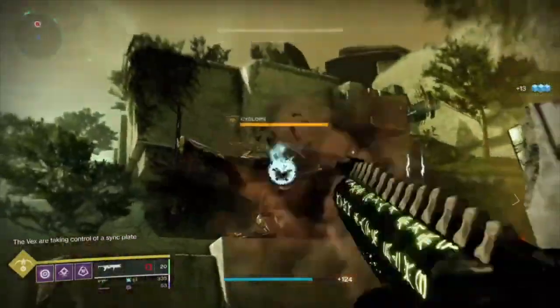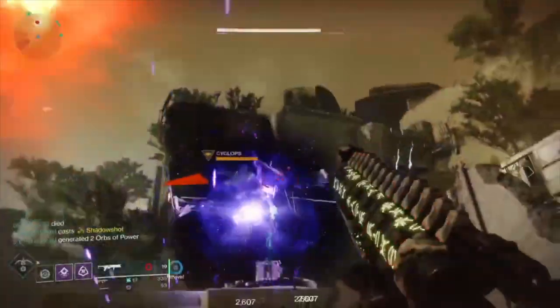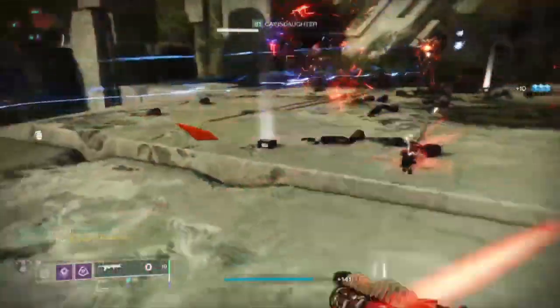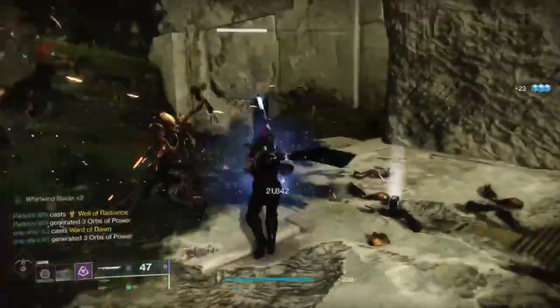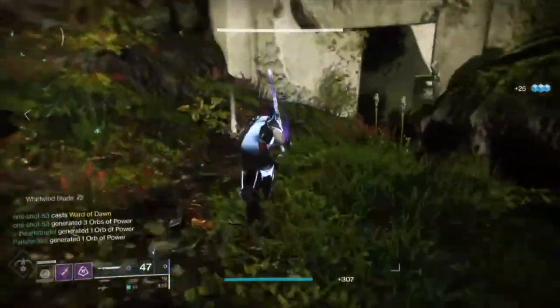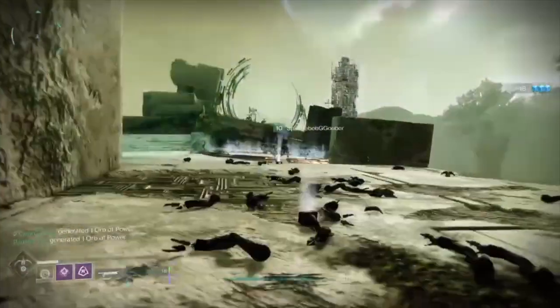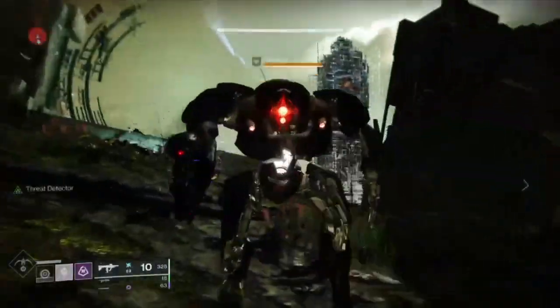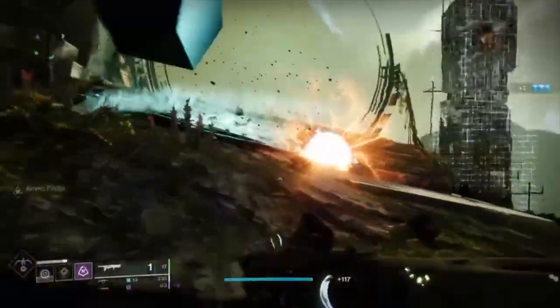That's pretty much it for this encounter. If there are any questions, make sure to put them in the comments below — I'll be sure to get back to you. As we complete these different encounters I will be uploading them and explaining how we completed them, including any build tips or gun tips. Warmind cells and Witherhoard seem very strong for this raid, as well as rocket launchers and grenade launchers, so keep that in mind.